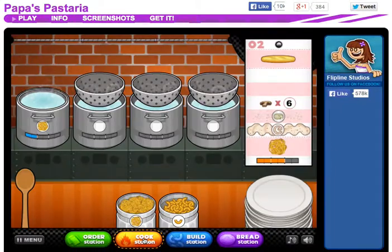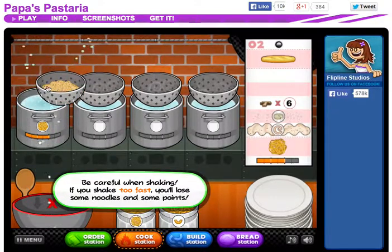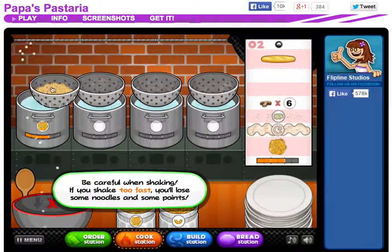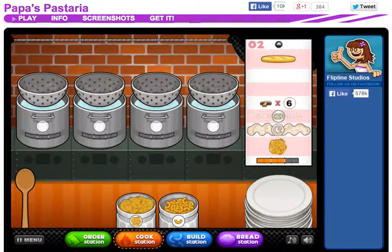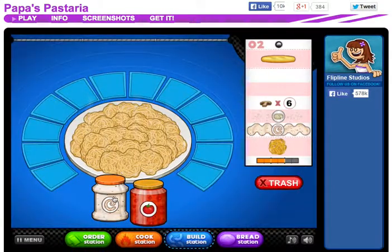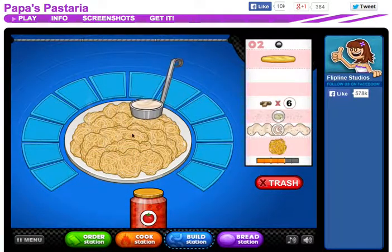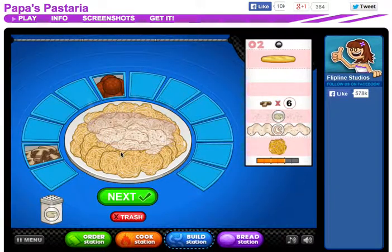I'm so used to checking the order station when I play Papa's Wingeria and such — well, before I get my timers and things like that. Now I can shake it. I would order spaghetti if I were here. It's so sparkly! She wants Alfredo sauce, at least I think that's what it is. Start from the center and go around. Ugh, that's awful sauce.